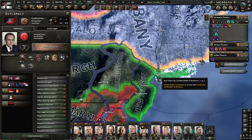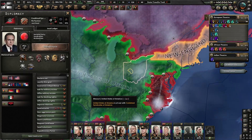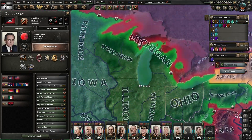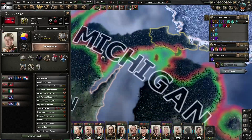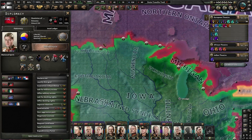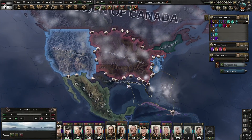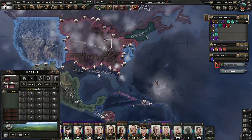If New England were to join, New York would definitely fall. And with Detroit having fallen — they broke through there and they're breaking through North Dakota.